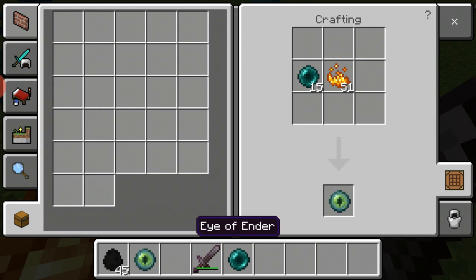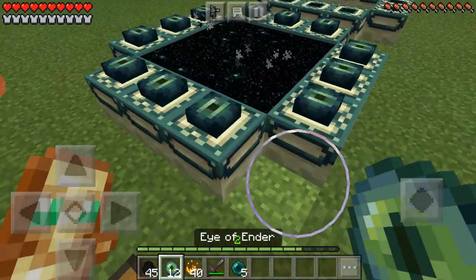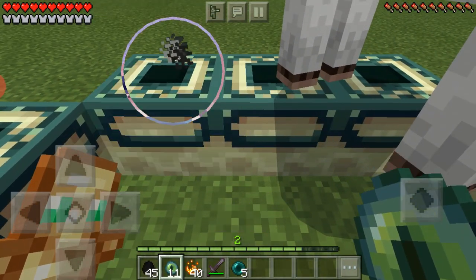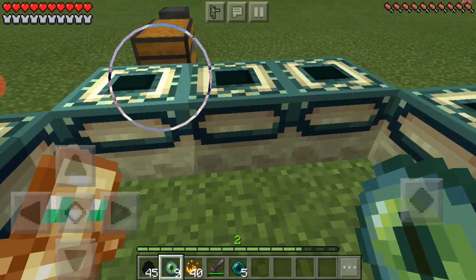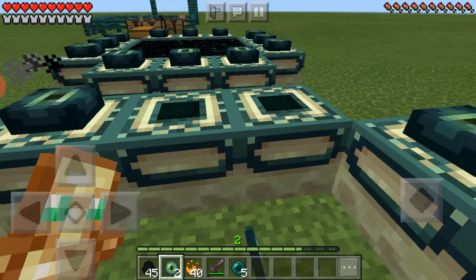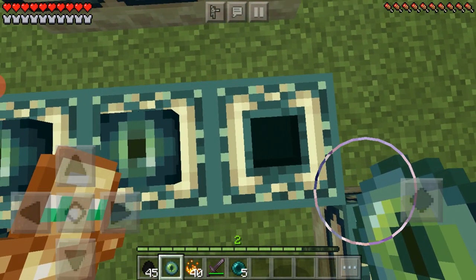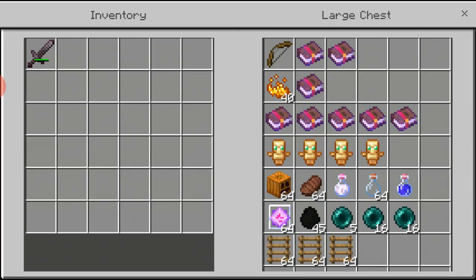You can get blaze powder from killing blazes. You want 12 of them. Tip: stand in the middle and place all of the eyes, but leave one out because you don't want to go in the end portal yet. Just like this — and we've activated the end portal.